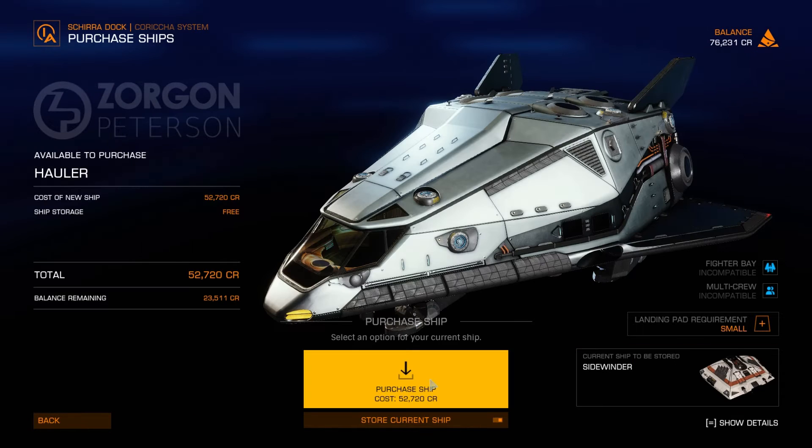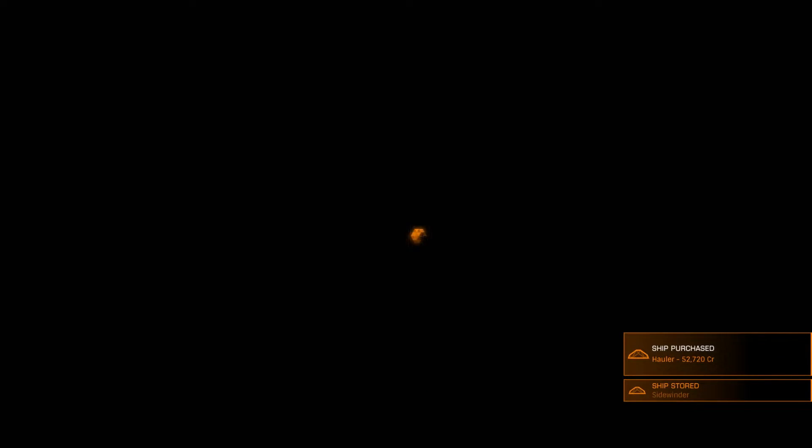The Hauler is a great little starter ship for hauling cargo — it's also great for many other tasks too. Don't worry about spending money on it; you will earn it back in no time.